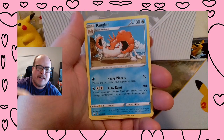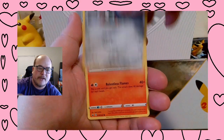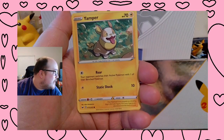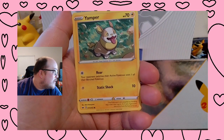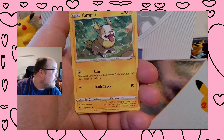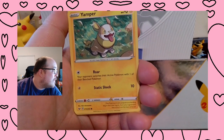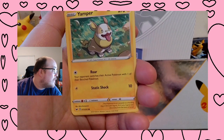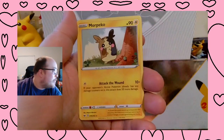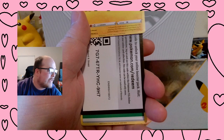Energy, Paw Pad, Kingler, Rhydon, Roselia, Gastly, Pawniard, Sizzlipede, Yamper. And no — I was thinking of another one. Krabby Reverse, and a Morpeko. Non-Holographic. I don't think that one's one.